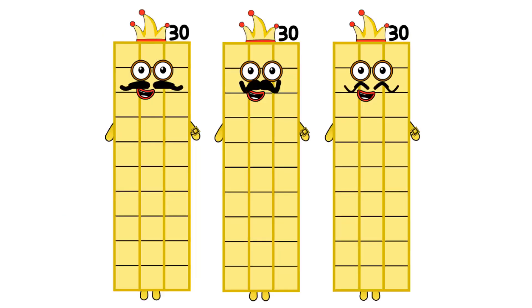90 equals 30 plus 30 plus 30. 10, 20, 30. We three are the three thirties.